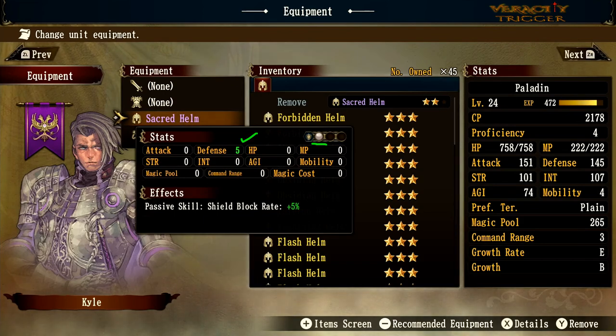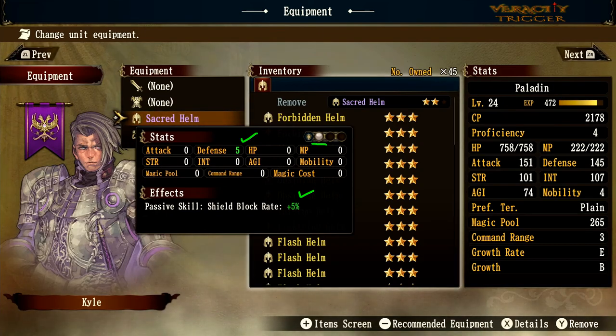Besides the holy orb, you get a defense boost of 5 and a shield block rate of 5 percent. This is probably one of the best pieces of purple-tier gear for a knight. If you're up against enemies like Rudo in alternate chapter mode with strong physical attacks, or a holy dragon, this helm lets you tank very effectively.